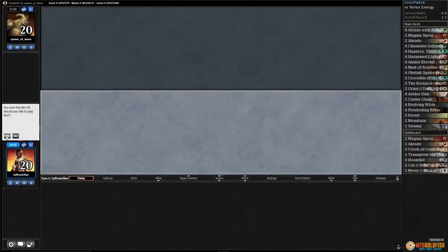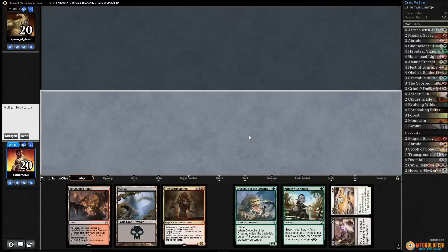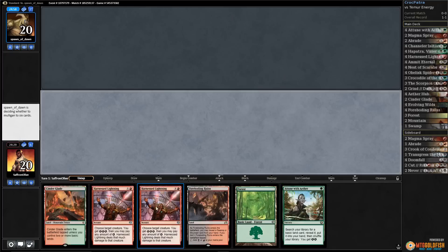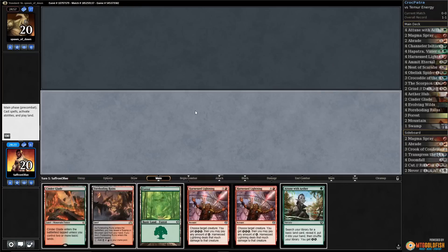All right, budget magic time — playing some four-color Hapatra in Standard. So close to being sweet, but with no green mana we can't Attune, we can't cast Hapatra, we can't really do anything. This hand is a bit less exciting; I guess we keep Channeler and just play Cinder Glade.